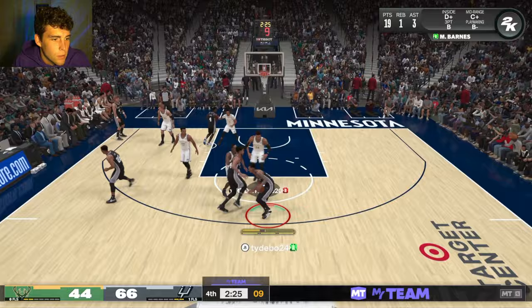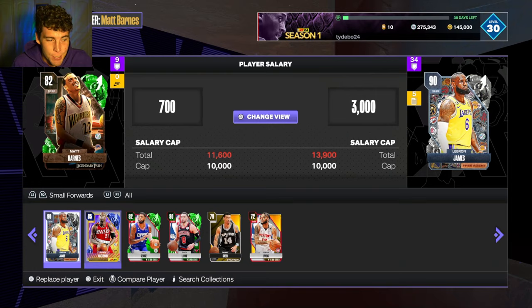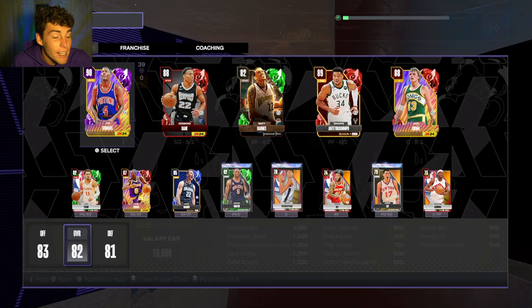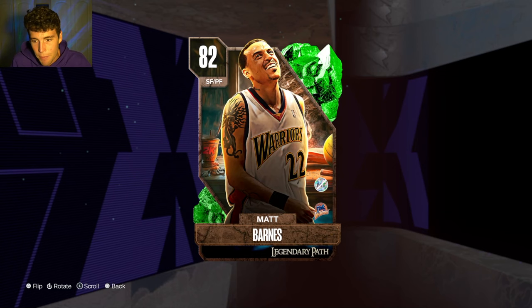Final box score — guess who led the way? Matt Barnes: 6-of-9 from three, 22 points, three assists, and really solid defense. I'm not saying he's better than an Amethyst Jason Tatum, but I'm so tired of people saying this game is all pay-to-win. Matt Barnes isn't Tatum-level, but he's pretty dang close — one of the best jump shots in the game, can compete defensively, and for a 15–20 minute grind it is absolutely worth your time.